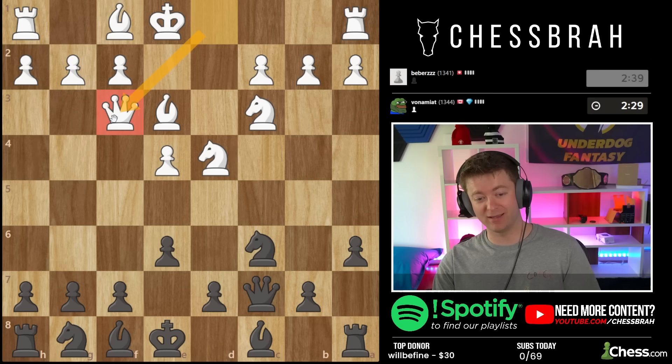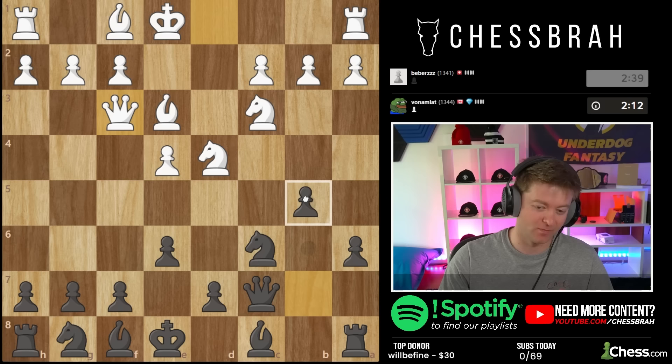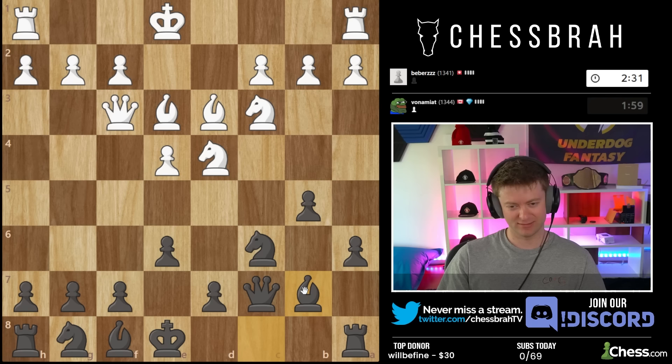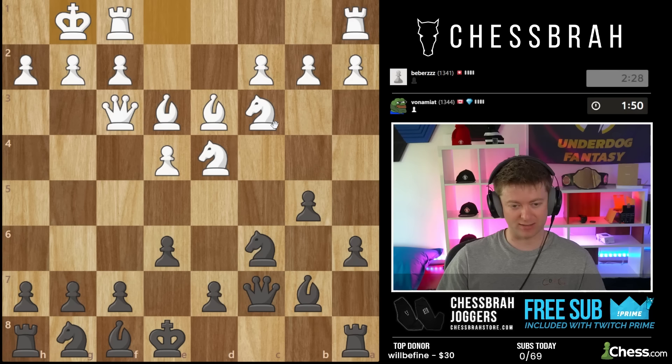You have to have seen this before because why would you randomly bring your queen out in this opening — it makes no sense otherwise. The whole point is to play queen g3 and trade queens and be a little better in the endgame. So first of all, I'm just going to go straight ahead with our usual plan — b5. Bishop d3 is not really what you're supposed to do here; queen g3 is more standard. I'm going to go bishop b7, not complicate things — we'll see what he wants to do.